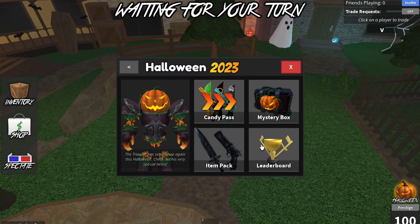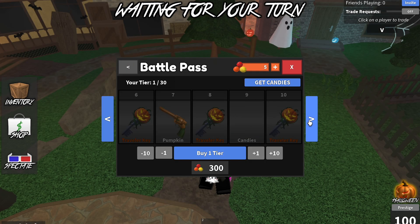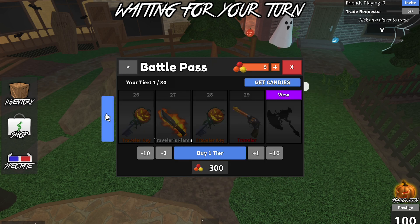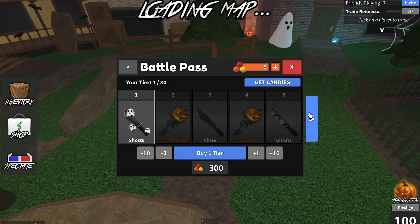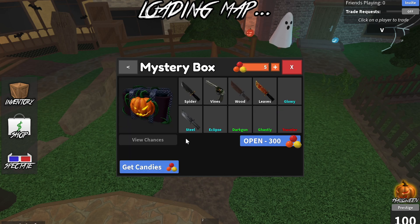Alright, here's the event — here we go. So here's the candy pass. Free effect — let's go, don't mind if I do. Nice, so it's an axe. Very cool. And there's a pumpkin toy — let's go! So there's no candy toy this year, but there's a pumpkin toy, which is sick. I love that.